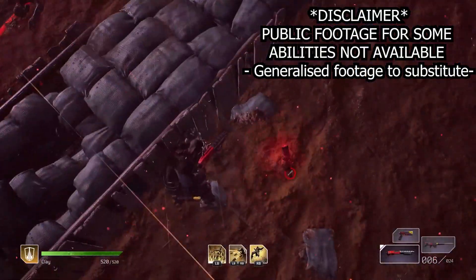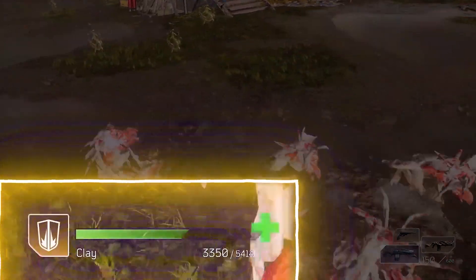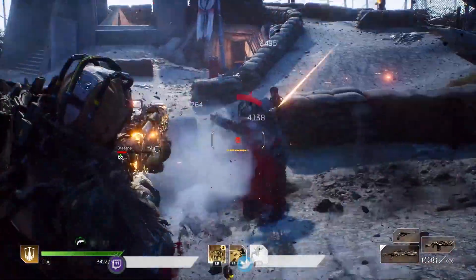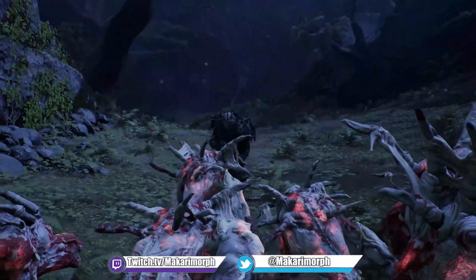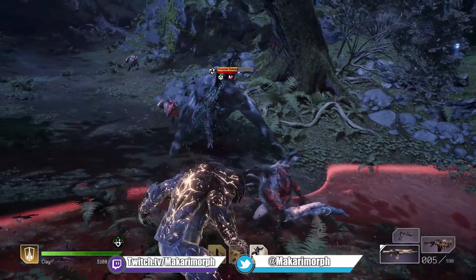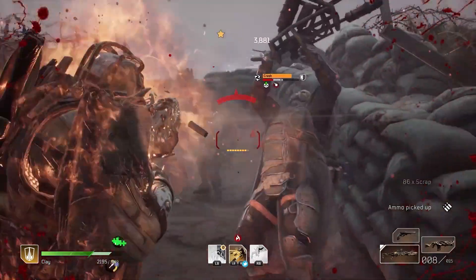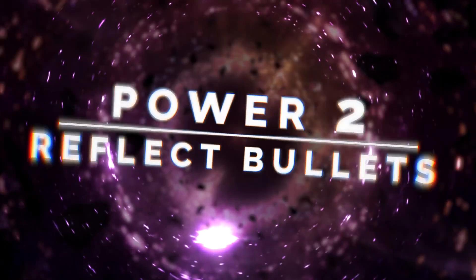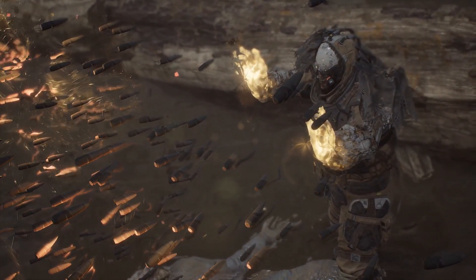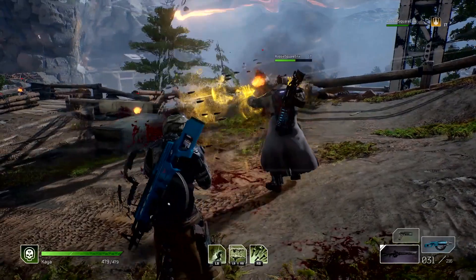The Devastator's abilities are as follows. Earthquake is a frontal cone shockwave dealing light to moderate damage that acts as an interrupt, knocking enemies down and slowing their advance. Golem is a self-cast buff to reduce incoming damage — basic by default but through spec trees can be used to taunt and act as the crux of the Devastator's tanking. Gravity Leap has you leap through the air and land Deadpool-style in front of your foes, sending enemies flying and interrupting them — useful for enemies in cover or large enemies.